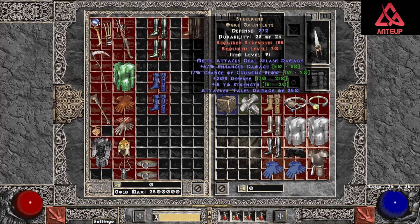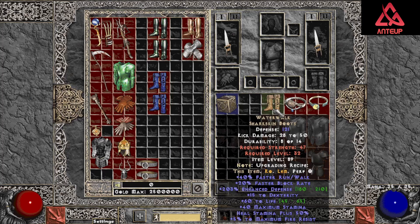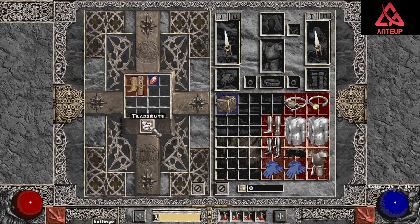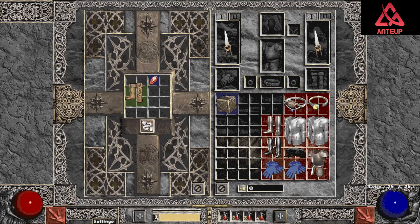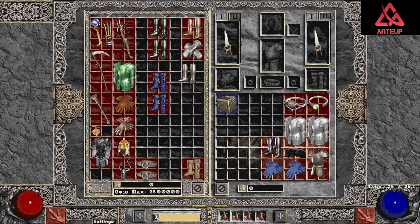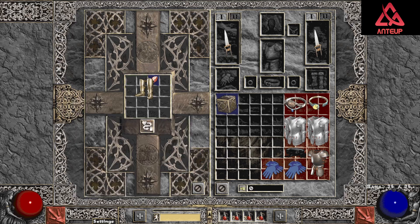Steel Wrens — kind of middle of the road but not too bad, mana after each kill. Water Walks — fire res, that's kind of cool, a whole lot of those. Gore Riders — life after each kill. Goblin Toe — 27% enhanced damage, 18 crushing blow, kind of low to mid roll on the PDR and MDR, and those are also gone.